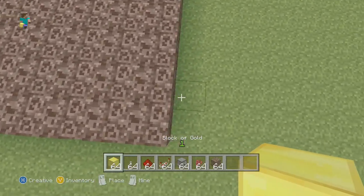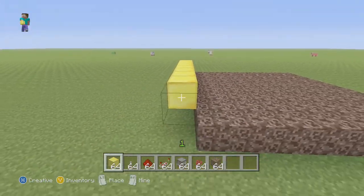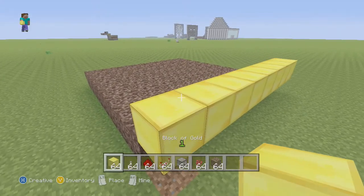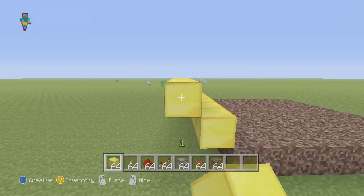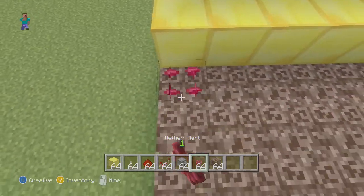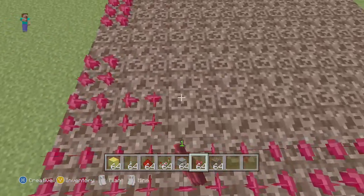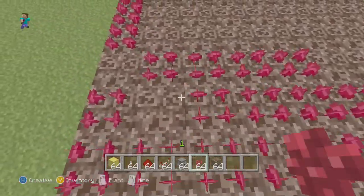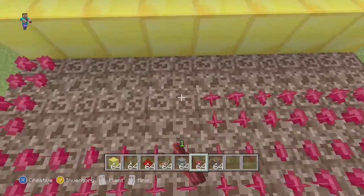From this block right here, build up 1 block, 2 blocks, so you're above right here. Put a line of blocks like that, then go 1 above this block and put a line of blocks above that. You can plant your nether wart whenever — I'll just plant it now. You can make this farm as big as you want; it will work at any size, but you're just going to need to put in the redstone differently.